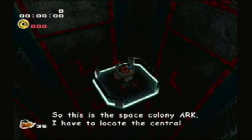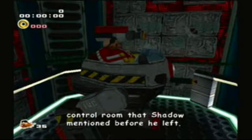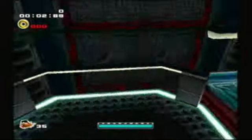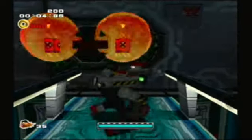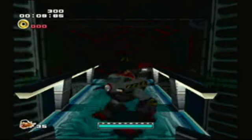This is the space colony Ark. I have to locate the central control room that Shadow mentioned before he left. Welcome back to more of the Sonic Adventures of the Dark Side Story, and Eggman's sweet robot breakdancing.